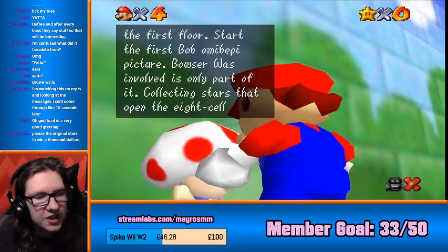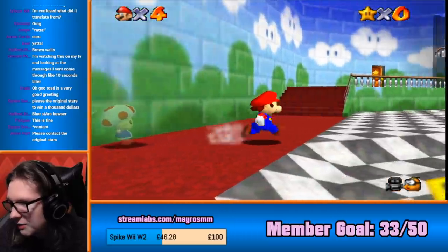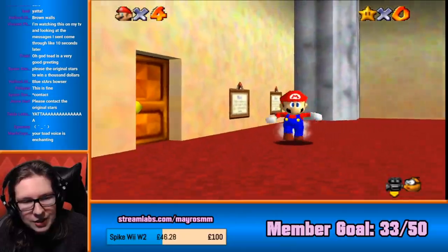Start the first one on the peppy picture. Pozo was involved is only part of it. Collecting stars that open the eight cell big star door. The point must have. Hopefully there aren't many more toad. That hurt. I couldn't process any of that because I was speaking in toad.